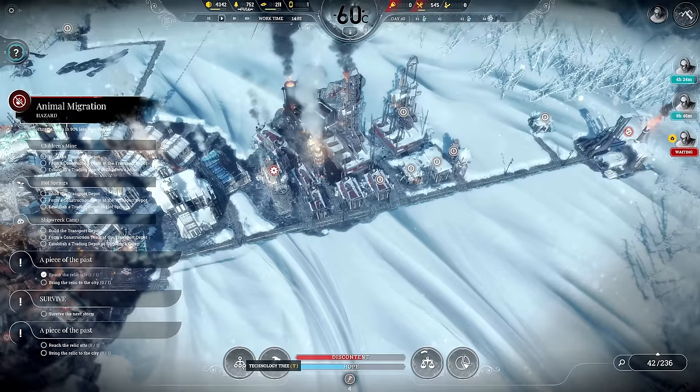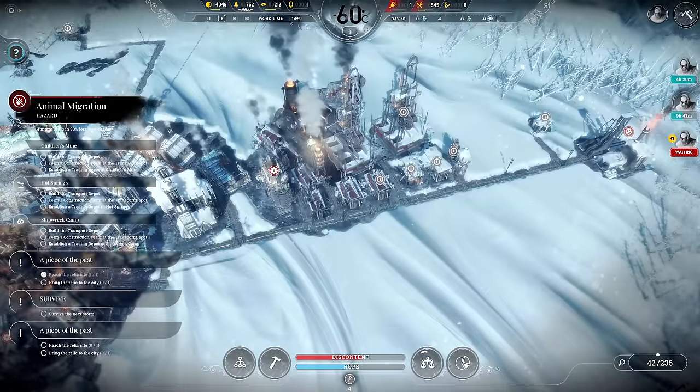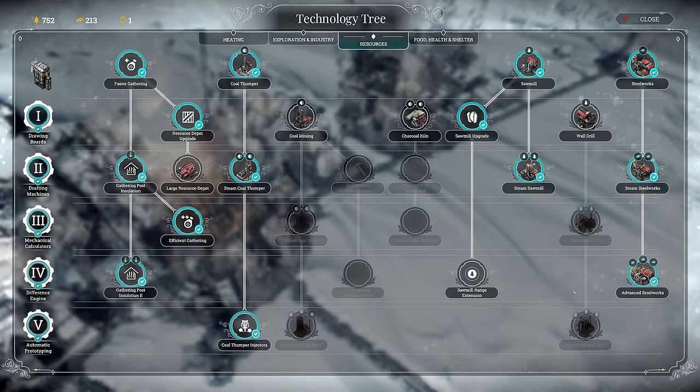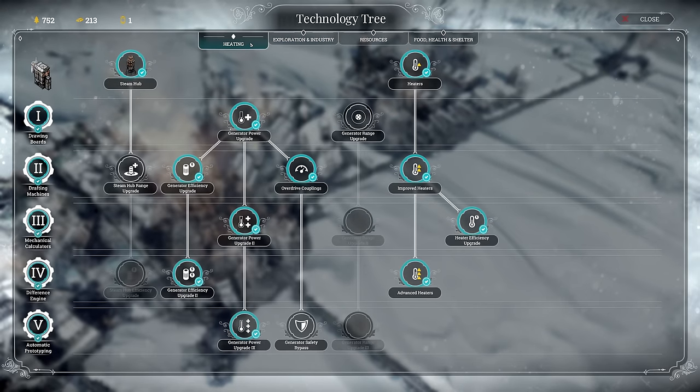We don't need any heaters for these guys here — we are overheating and can save up on a lot of coal just by not heating them. This is perfect, this means life and lots of fires in the future. We have lots of steel — 200 steel — so we can feel the tension and pressure easing up a bit as we progress into the good tech.